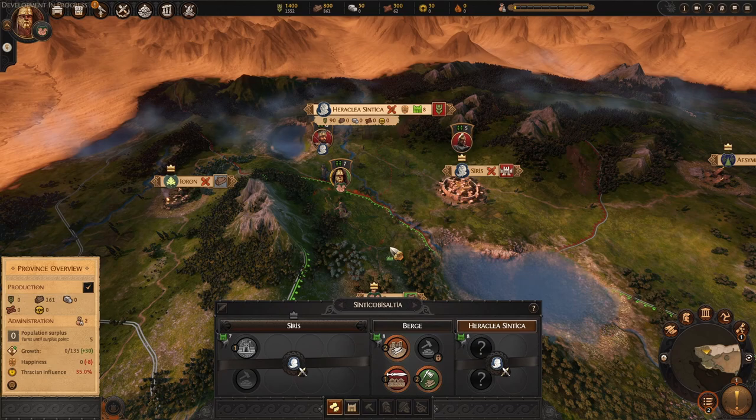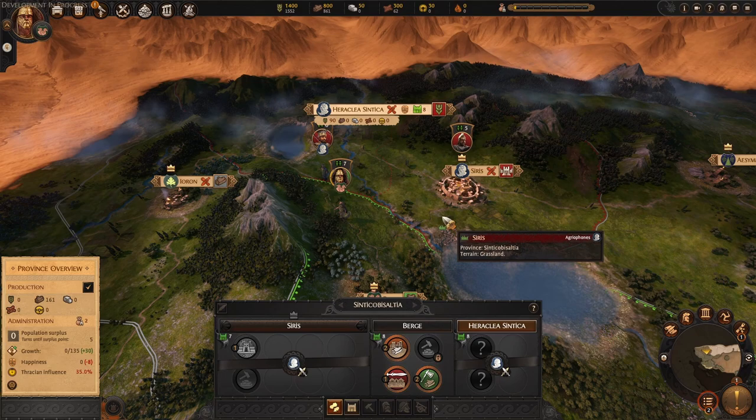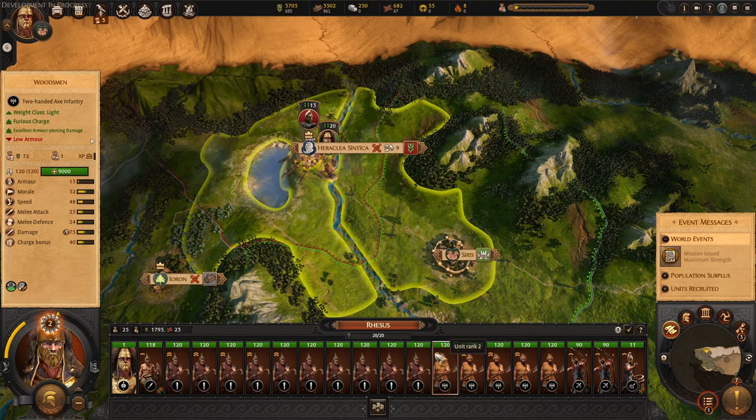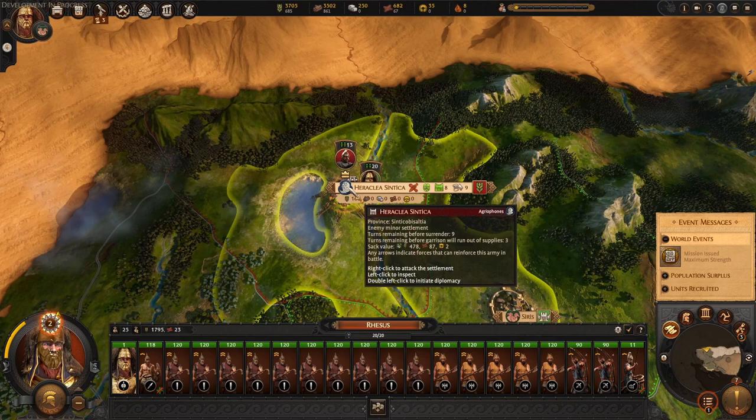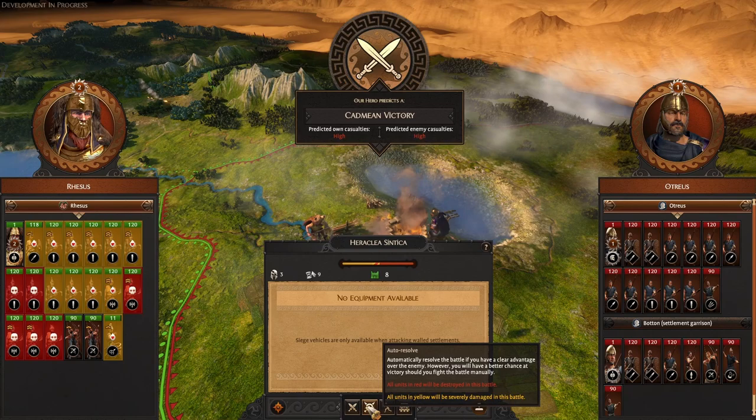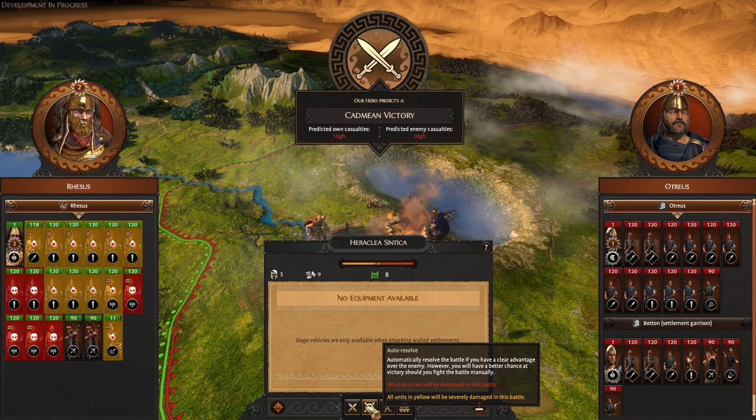We're going to jump into this same game about seven turns later, where we have control of settlements to take a look at all the unique buildings you can expect with this DLC. Just a couple of turns later, we built up a full army using that devotion-boosting ritual. Now we have all these rank two units. And we're going to delegate a fight here to show off a new added free update as part of this DLC launch — you do not need the DLC for this, it's given to all players. That is the delegate warning.